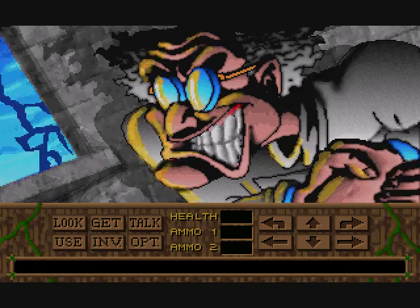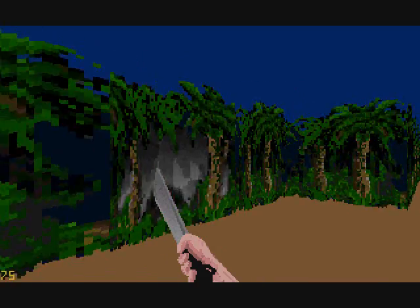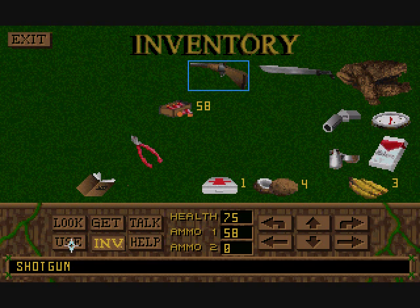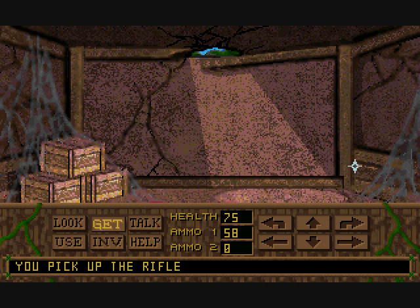And we explode, turn into ash, and die. Let's not do that - let's do what we're supposed to do, like loading save three and going back in the cave. Anyway, there's a little gray pixel-high thing. What we're supposed to do is go into inventory, click use, and the item. I was trying to do it the other way around before and it just doesn't work. Anyway, let's get this rifle.